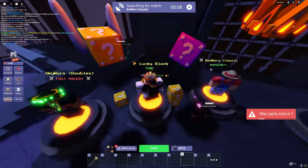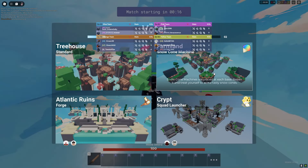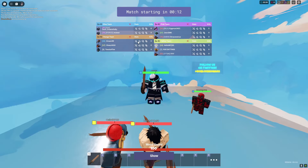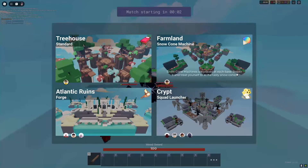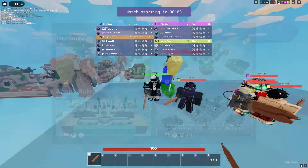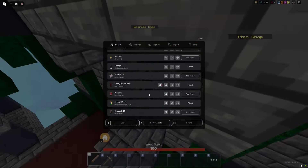So we got in our party — we got Good Dreams, Go By Change, and Spooky Micey. Let's go, we're about to destroy everyone! Everyone vote Farmland or something. It looks like the furthest map away. Hopefully everyone is loading in — only one of our teammates loaded in so far.